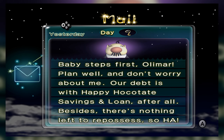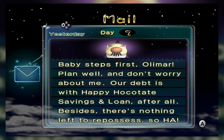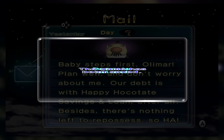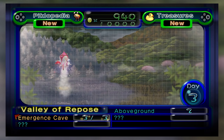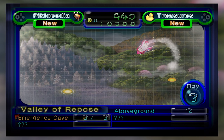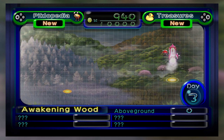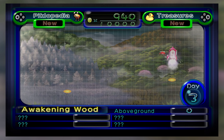Baby steps first, Olimar. The president says plan well and don't worry — the debt is with Happy Hokitate Savings and Loan, and besides there's nothing left to repossess. Kind of love the president — he's pretty funny. Love his little five-strand mustache. With that we have found the next area. The Awakening Wood, which I think represents spring. Valley of Repose was winter, Awakening Wood is spring, the next area is summer, and the third will be autumn.